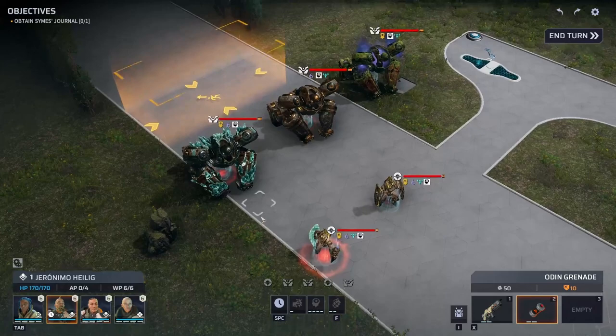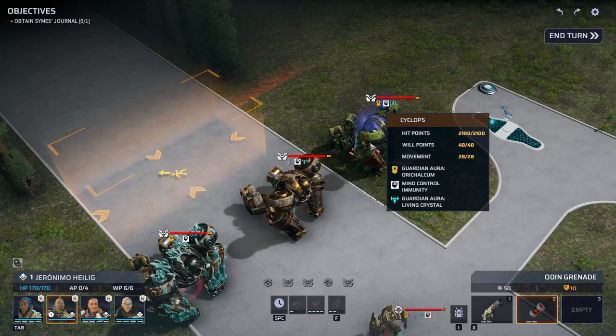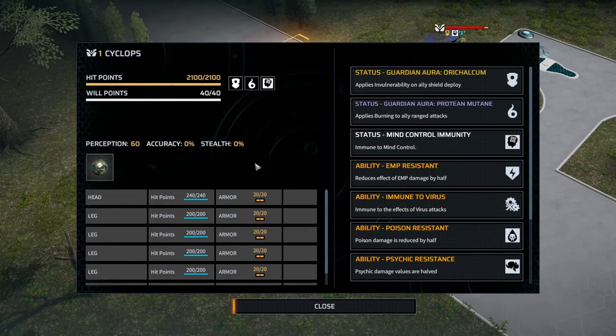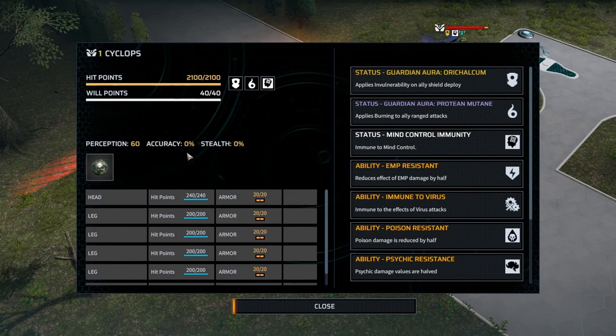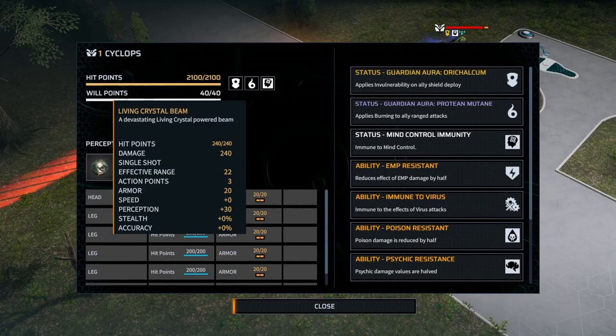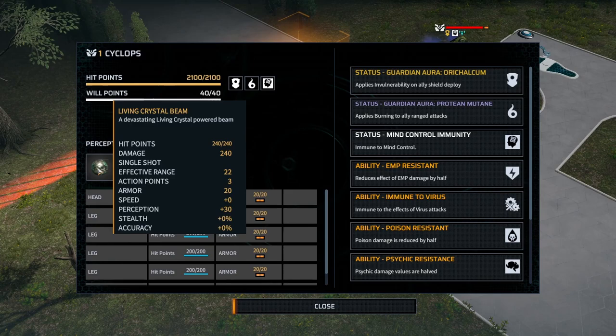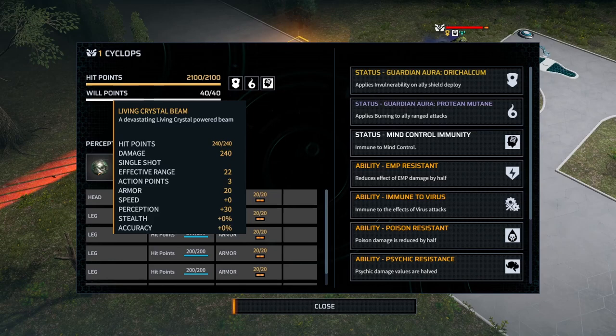I want to start with the guardians because they're the big bads. You have three different ones: the living crystal cyclops, the orichalcum cyclops, and the protean mutane cyclops. They are mostly the same, with slightly different armor values, and I think they all have the same hit points. Each one has a lot of different immunities, a single weapon, and a stomp attack. The I-beam weapon is just a nasty attack — you don't want your soldiers to get hit by this thing.